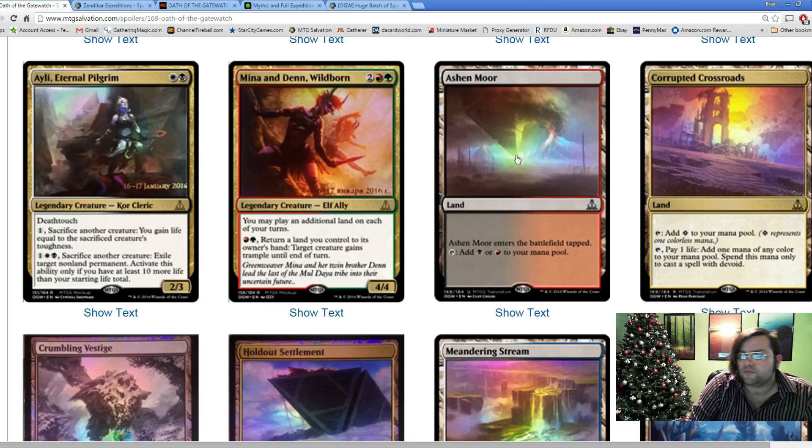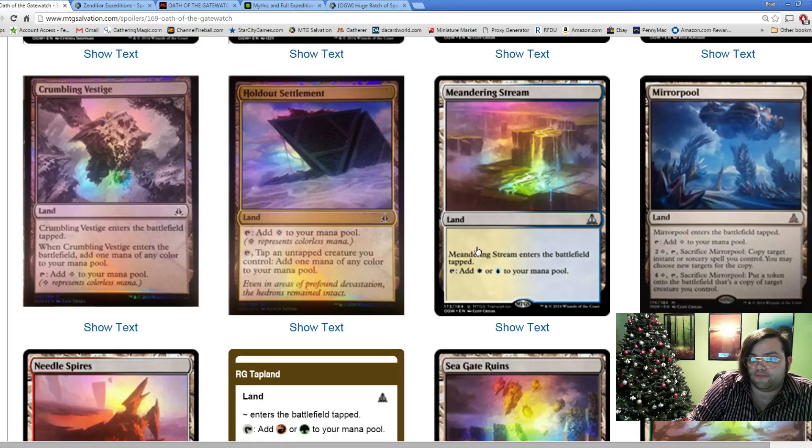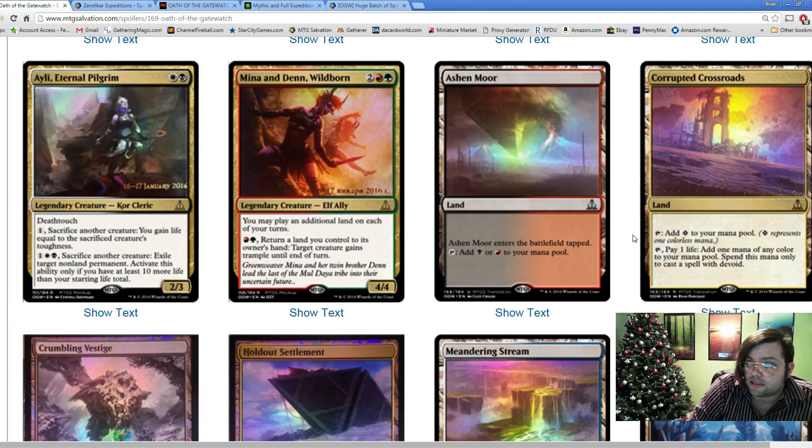We see the dual lands set here at uncommon - the allied colors are what's been shown, which is a strong indication that two colors are going to be supported. Then there's Corrupted Crossroads, the rare land: tap to add a colorless, or tap and pay one life to add one mana of any color, but you may spend that mana only to cast a spell with Devoid. Very powerful, probably only really good in this specific Devoid strategy. It's a cool design space that allows them to push very strong but narrow-band lands.